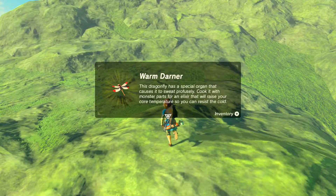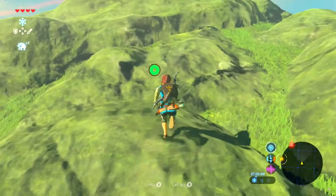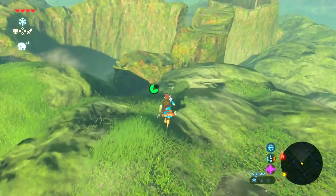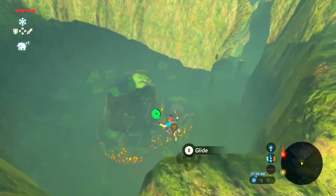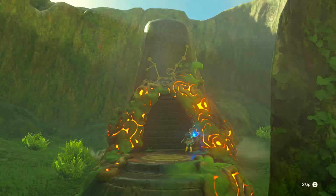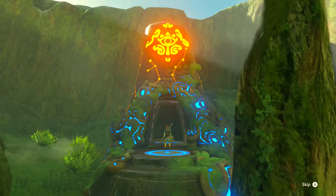Warm darner — this dragonfly has a special organ that causes it to sweat profusely. Cook it with monster parts for an elixir that will raise your core temperature so you can resist the cold. This shrine — the Namika Oz shrine.